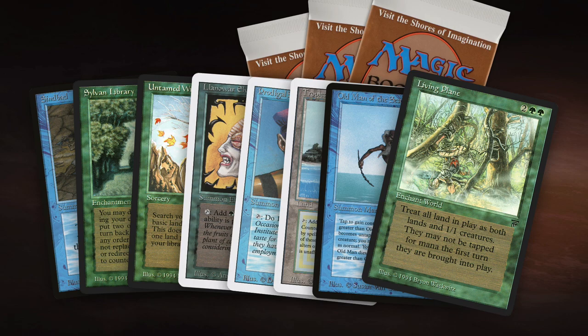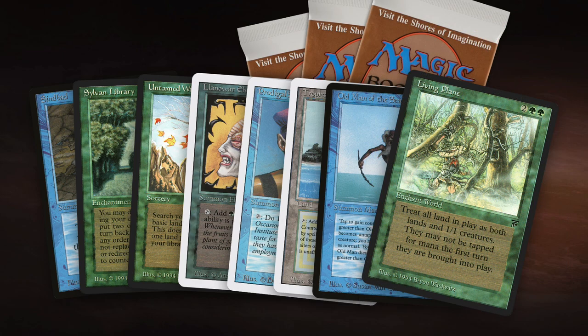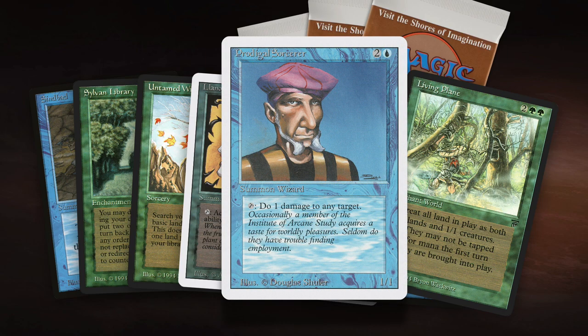Living Plane is kind of what the deck is built around. It's an enchant world from Legends, two green and two to cast. The cool thing is I can use my Prodigal Sorcerer once Living Plane hits the board to ping the lands of my opponent, because they're now 1/1 creatures. With Prodigal Sorcerer I can deal one damage to any player or creature, so I can start killing his lands.